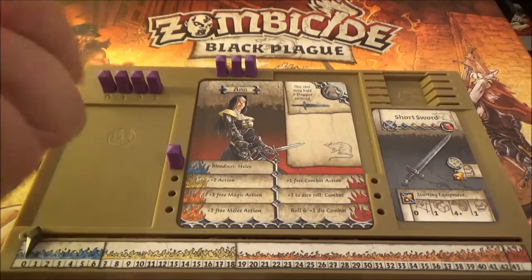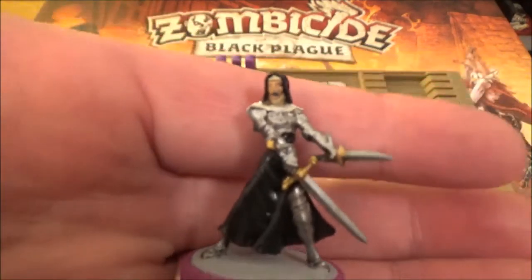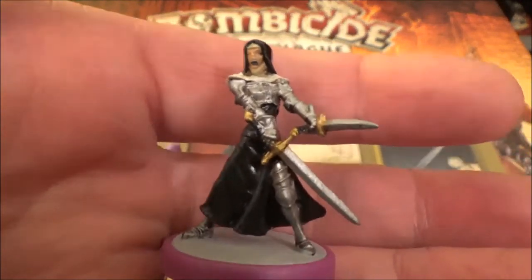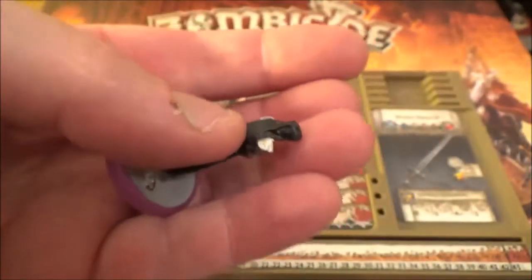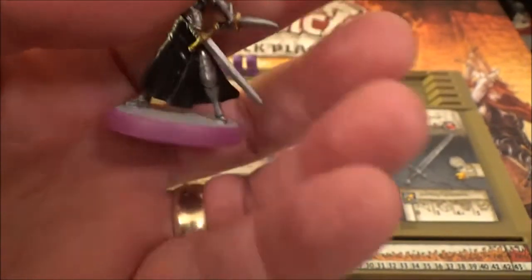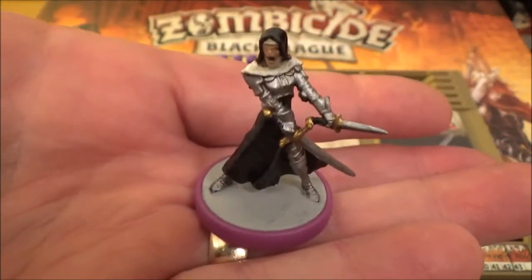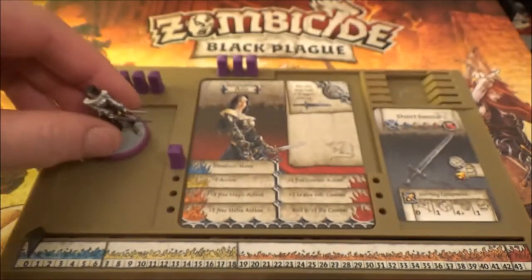That is Anne. Let's have a look at her mini - here she is! As you can see she's pretty cool, she's got armour on and she's very cool. You also get a colour-coded base, so I've gone with purple for Anne.